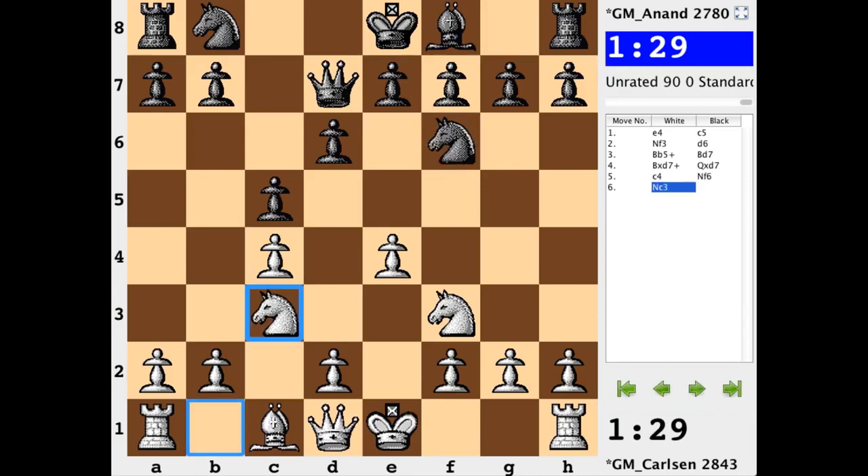Knight f6, e4, knight c3. One thing to point out: playing the black side, what black would like to get in pawn-break wise is either d5 or b5. But with the insertion of c4 on white's 5th move, d5 becomes that much more difficult to get in — two pawns now controlling, or contributing to the control of d5.